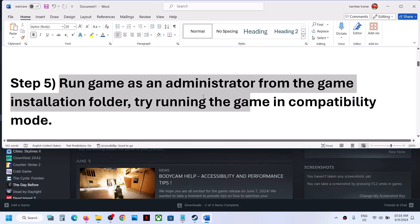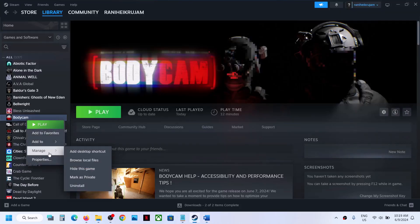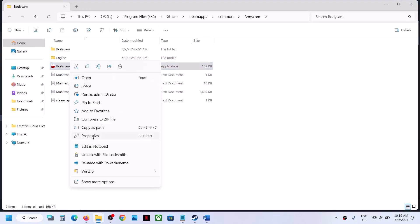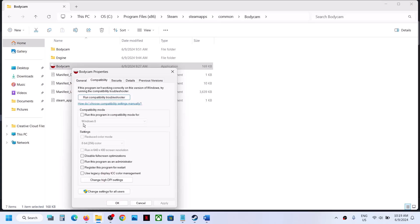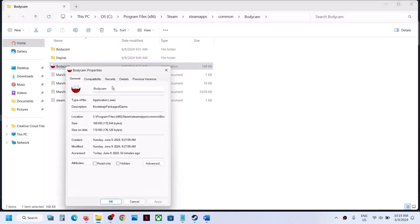The next step is to run the game as an administrator from the game installation folder. Right click on the game, select Manage, then click on Browse Local Files. It will take you to the game installation folder. Right click on the game EXE file, select Properties, go to the second tab, put a check on Run This Program as an Administrator, hit Apply, click OK, then double-click to launch the game.